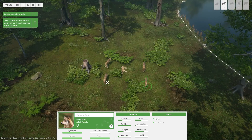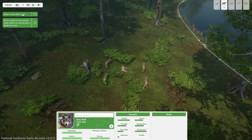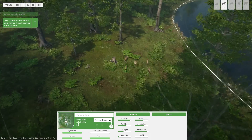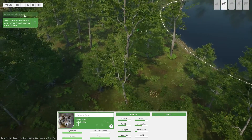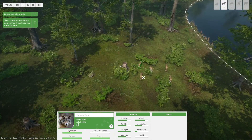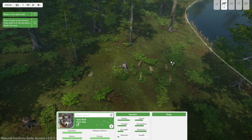Well, it's got to be a dude, right? So we've got two males — one's got good eyesight and good awareness. Vitality looks good — raising new alpha male. Give a name to one chosen male wolf so it can become the new leader. We're going to call this bloke Stephen with a PH.